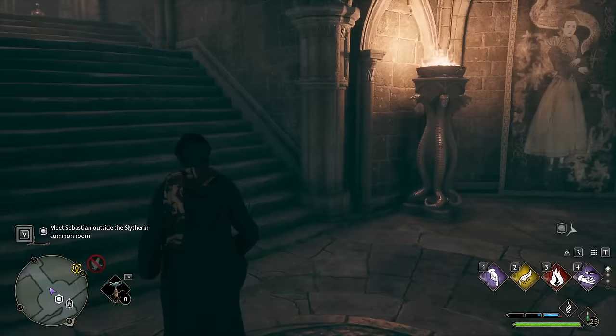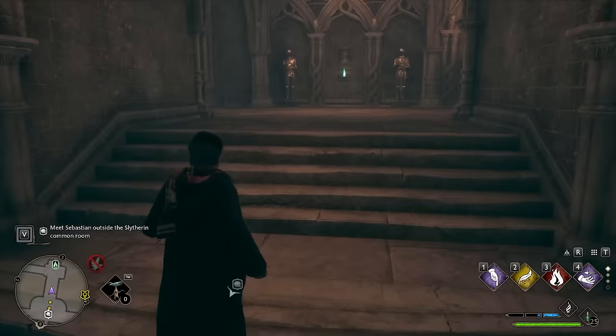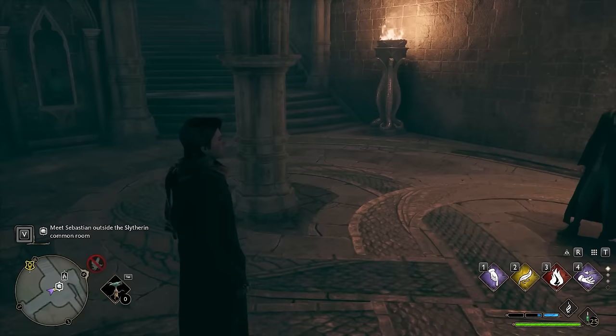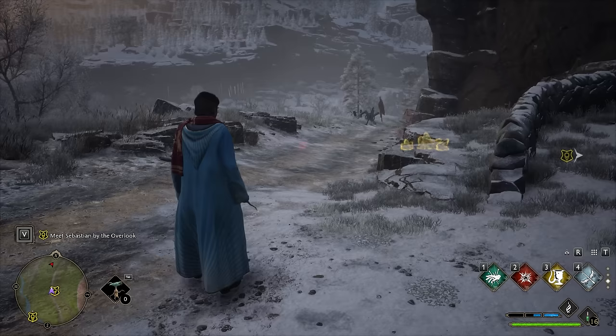It is this questline where Sebastian starts teaching you the Unforgivable Curses — this is the first of our two overpowered builds. All you're going to want to do is everything Sebastian tells you, and when he offers to teach you these things, you say 'absolutely, teach it to me.' In the Hogwarts universe, the Unforgivable Curses are a one-way ticket to Azkaban, but this game doesn't believe in consequences for the main protagonist, so you don't have to worry about it. You can say all the naughty words with basically immunity.